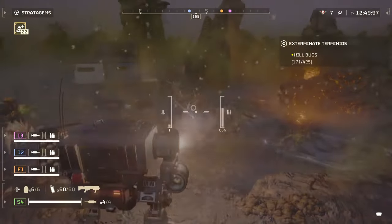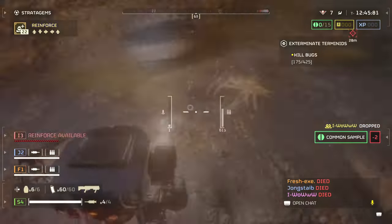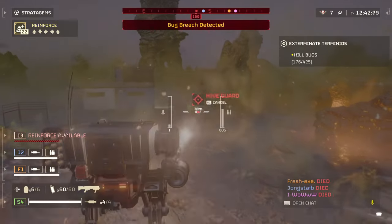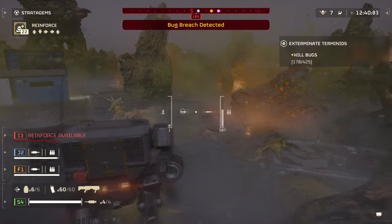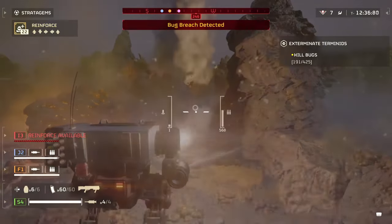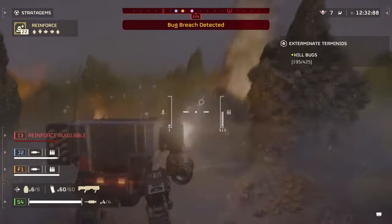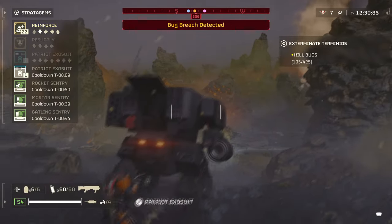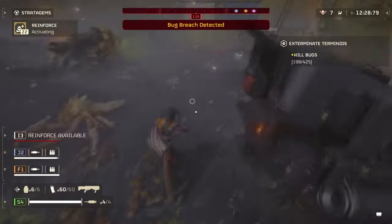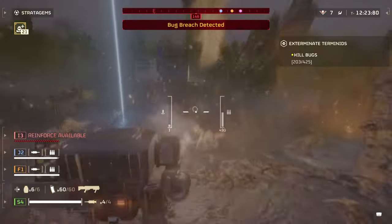You know how most stratagems have a long cooldown? Well your Exosuit, once destroyed, has a whopping 10 minute cooldown. This shows the importance of using them as they can be a game changer in the right moment, but one small mistake can be costly. However, your ship that brings them in can be targeted by enemies as well and thus can be destroyed before they get dropped off. Make sure you land this in a safe and clear area where there are no enemies nearby who may disrupt you.